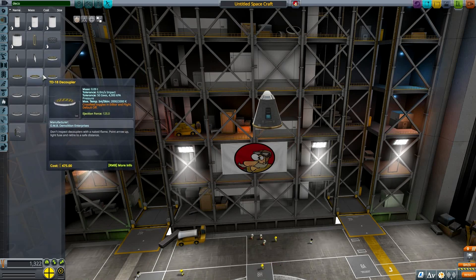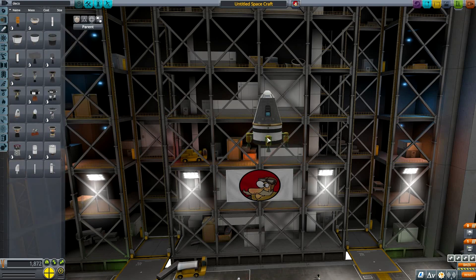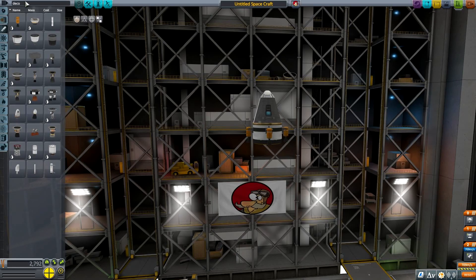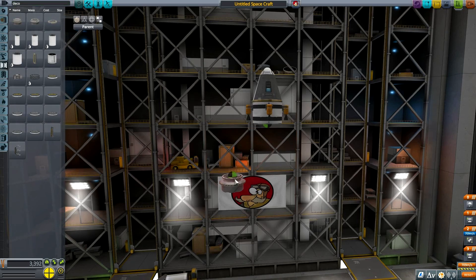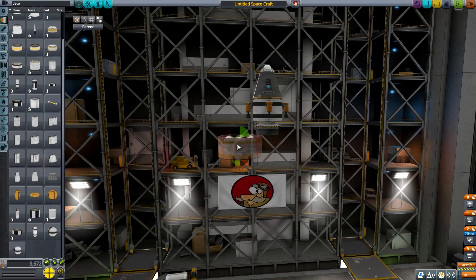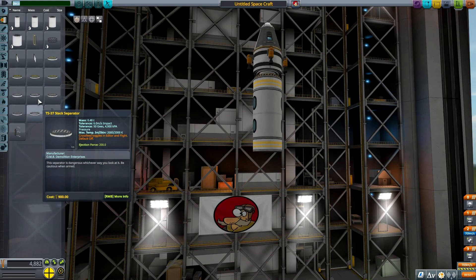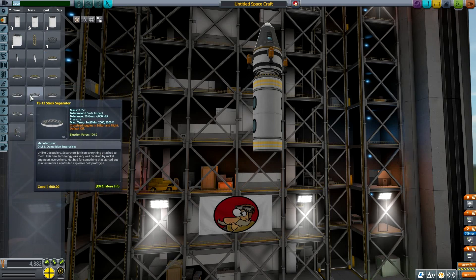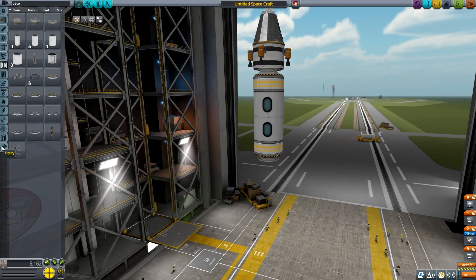This will be a piloted craft that takes the module up to the station, docks with it, and then gets back to Kerbin. In this episode I will show how to do a stock docking. I'm constructing my tiny return module, and then the habitat — the habitat will be 1.25 meters and will consist of a crew passenger module with two RCS modules for easier flight, then attached to our newly built space station. Simple enough.